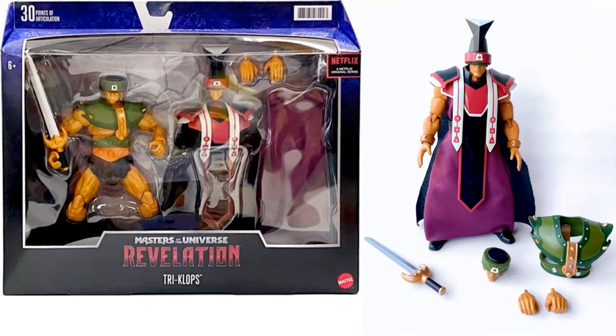Here you have deluxe Tri-Klops. You can either have the regular Tri-Klops or have the cult leader costume on him, which is pretty awesome. You can see where the armor comes off, the head sculpt changes out, the hands change, and there's his battle sword as well.